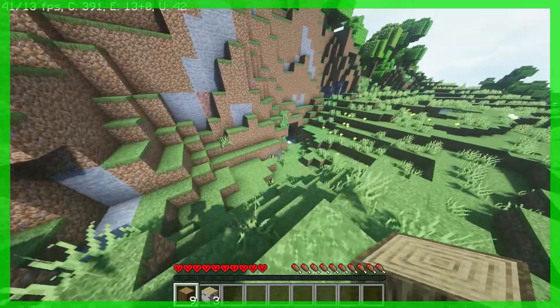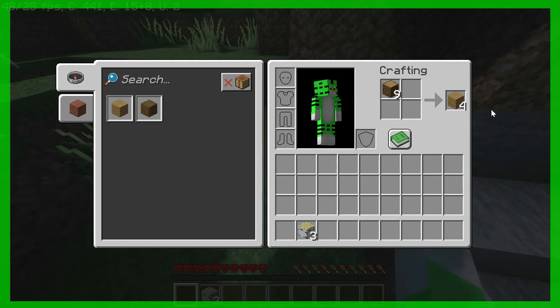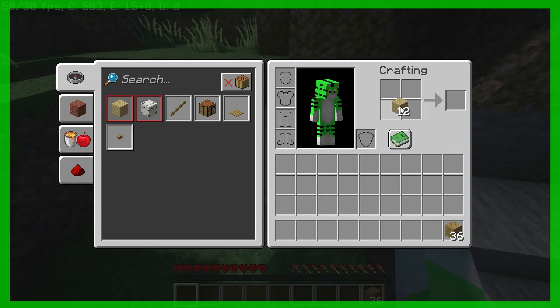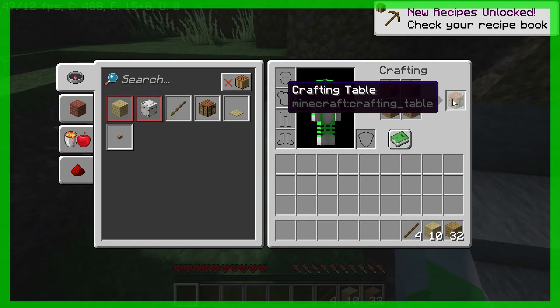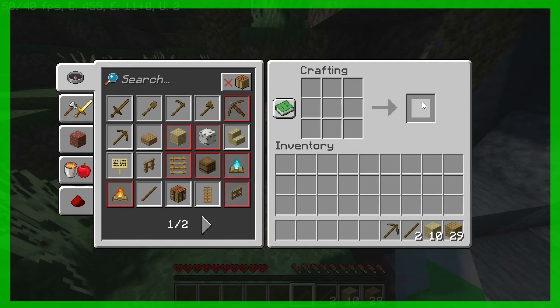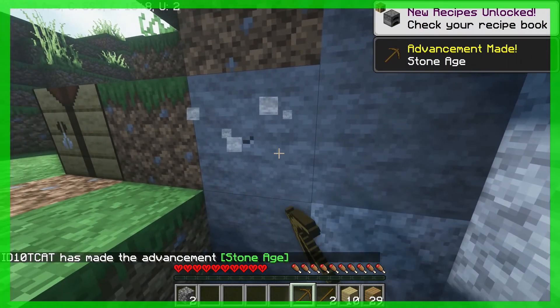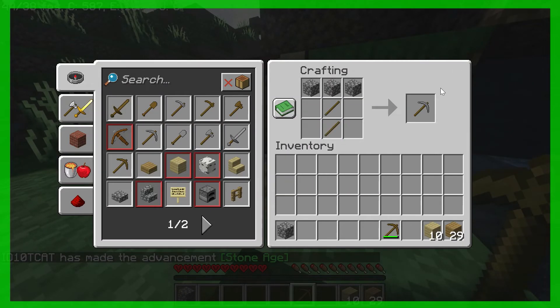Now it's time to start getting some real stone — sweet, it looks like I just found a cave. There are some people who can expertly craft from memory, but I've got to use the recipe book. I don't have it memorized. I'm not a professional, but we need to get some stone because it's trash trying to use wood tools. Let's immediately make some stone pickaxes.